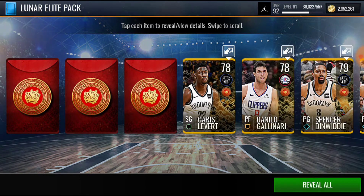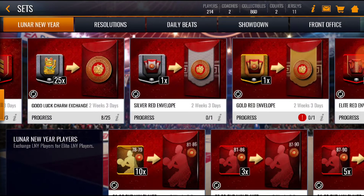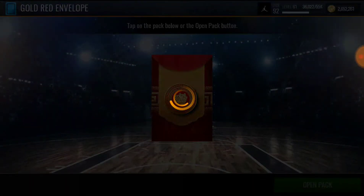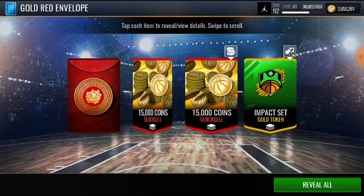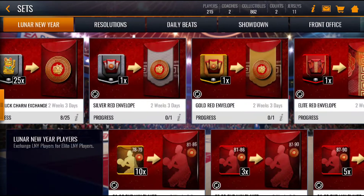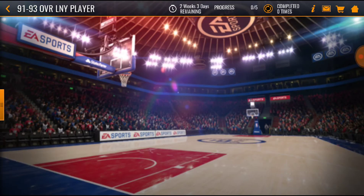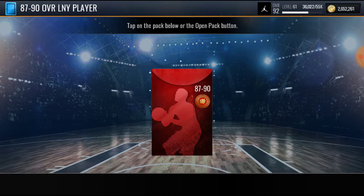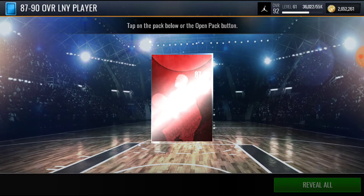Let's get these golds out of the way — 86, 81, 84. All right, let's go to these gold red envelopes. We're gonna pull out of this one — 30K, 30K, that's pretty good! So we need three of these to get an 87 to 90, so let's put these ones in here. Can we get a 90 overall? That'd be crazy.